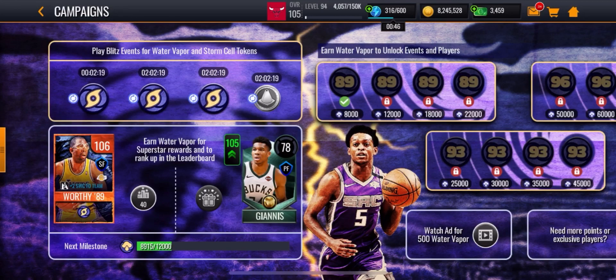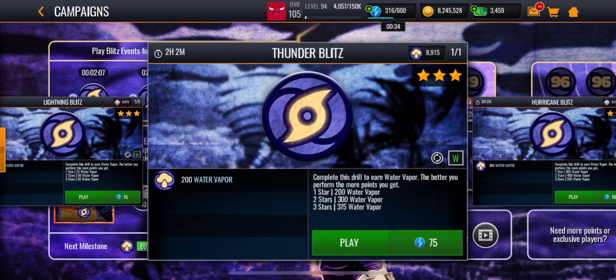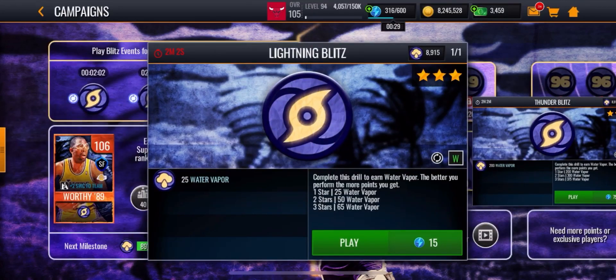What's going on guys, today I'm going to show you how to get 20,000 plus water vapor points per day. The first thing you want to do is always do your first win for live events because it always resets — make sure you do that. This one's about to reset in like two minutes.